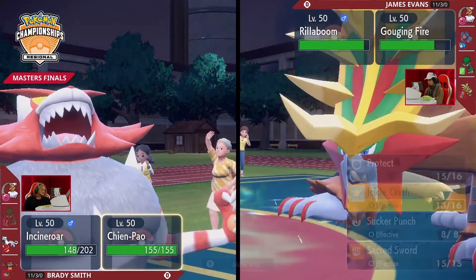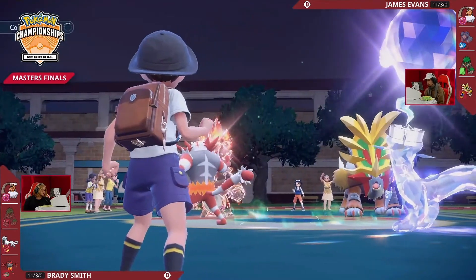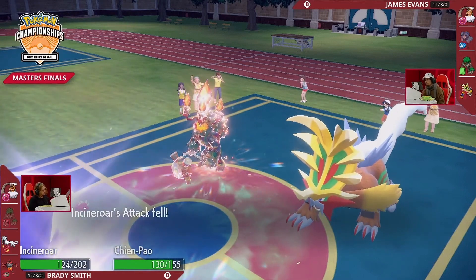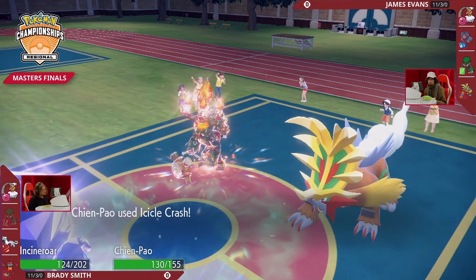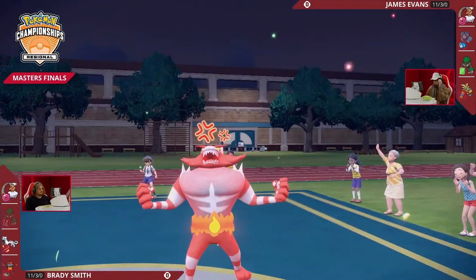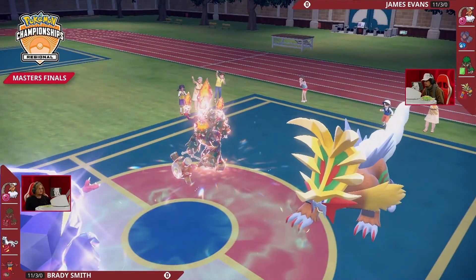For right now, James's Gouging Fire is sitting pretty. Two Fire types on the field against an Ice type means Howls are so effective — the more you Howl, the more damage you can do to Chien-Pao. And going back to the start of the match — no speed control — the speed that this Gouging Fire has, acting first all this time, keeps outspeeding Brady's Pokémon and lowering them more and more. The Taunt from Rillaboom stops Parting Shots from coming out.